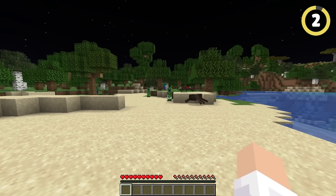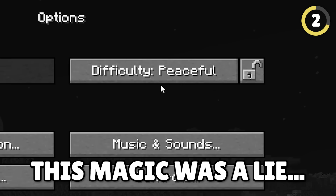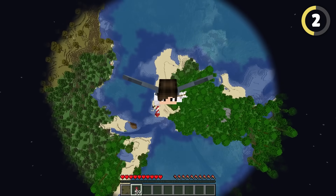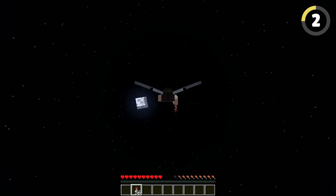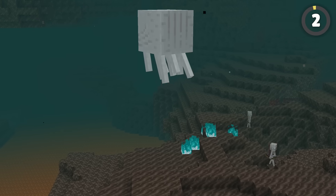You can make all of these mobs disappear by propelling yourself into the sky with elytra and fireworks. The best part is that this works in every single dimension, including the Nether.